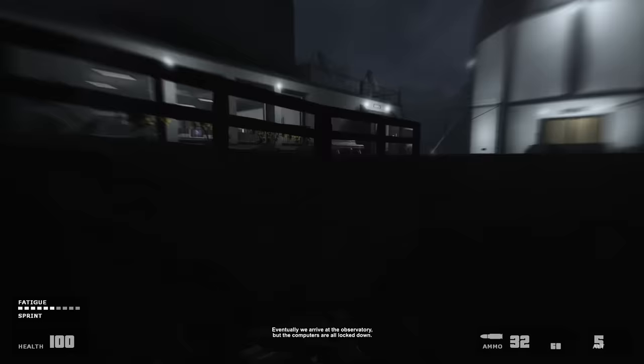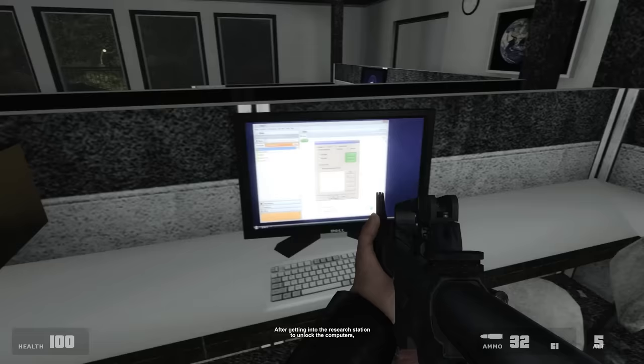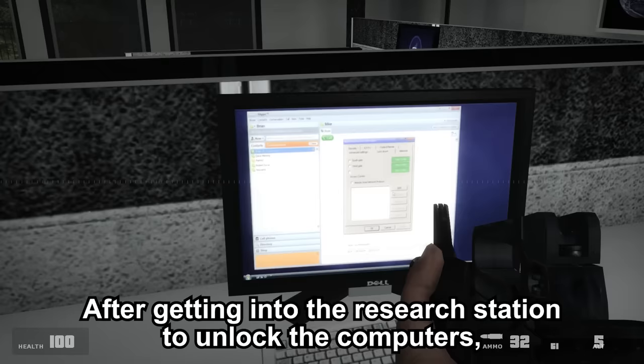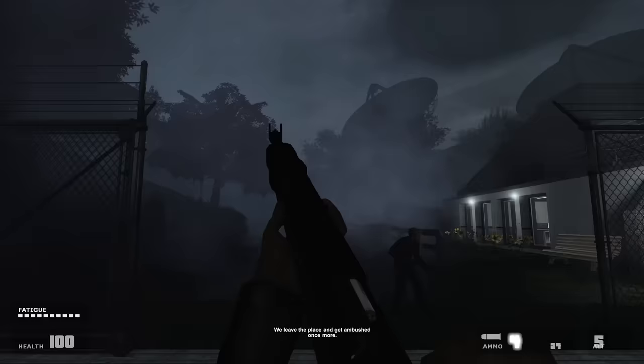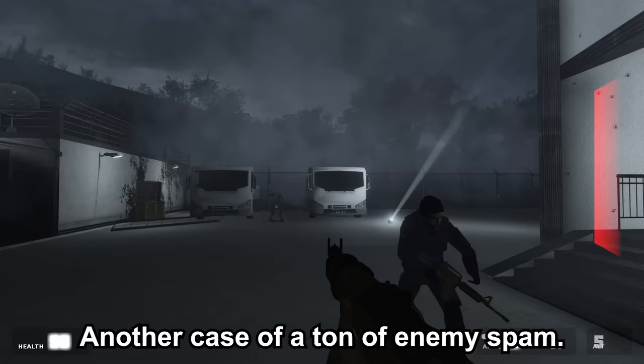Eventually we arrive at the observatory, but the computers are all locked down. After getting into the research station to unlock the computers — in which we also find a dead Brian, rest in peace — Chris is able to get enough data on the portal. We leave the place and get ambushed once more, another case of a ton of enemy spam. As I said, combat really isn't this mod's strongest point. If it wasn't for the weapons being so fun, this would basically be completely unenjoyable.